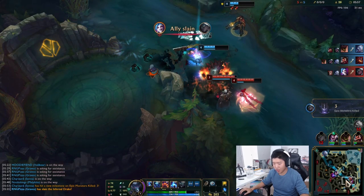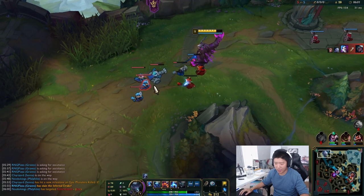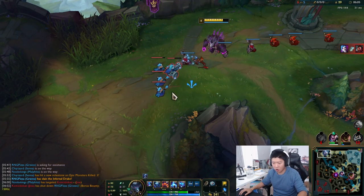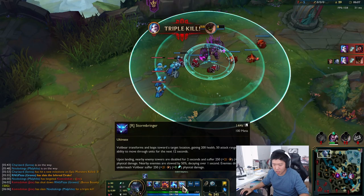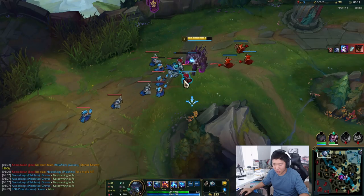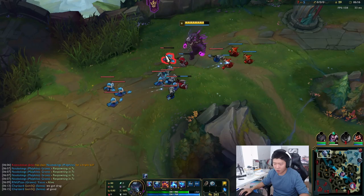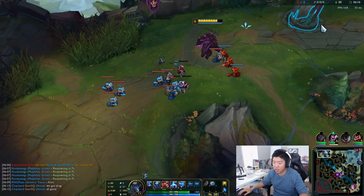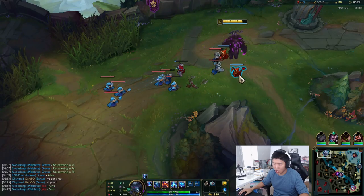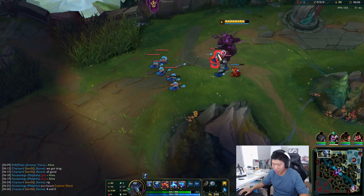It looks like my team is doing pretty good here — Jinx got Manamune over there. So Aatrox uses his ultimate — you leap onto somebody like a war god madman. And if you're near a tower when you ult, the tower gets disabled. So it's like old Urgot.